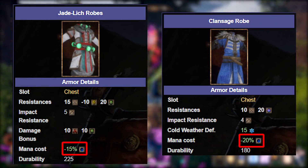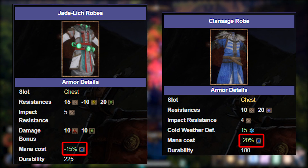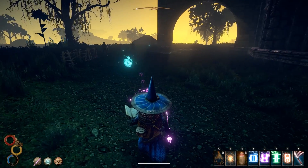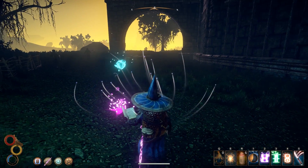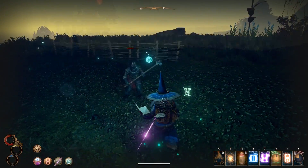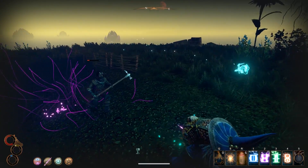Mana cost works pretty much the same way. Certain gear will give you minus mana cost, allowing you to cast spells more easily. This gives you options: you can avoid sacrificing a lot of health and stamina for mana and instead go for mana reduction gear, or use gear with no mana cost reduction but invest more points into your mana pool.